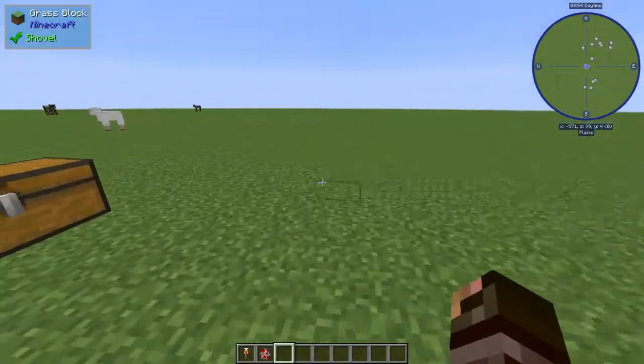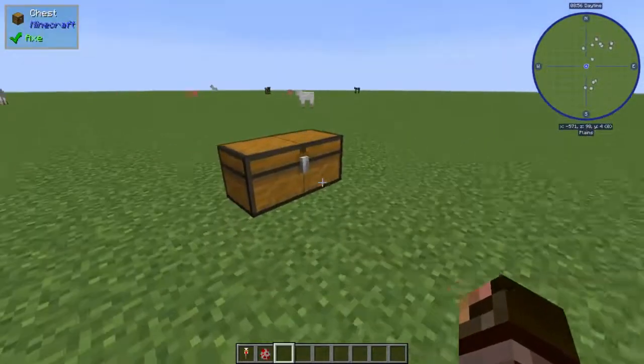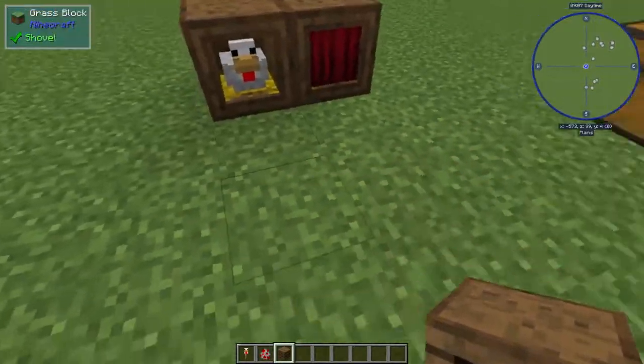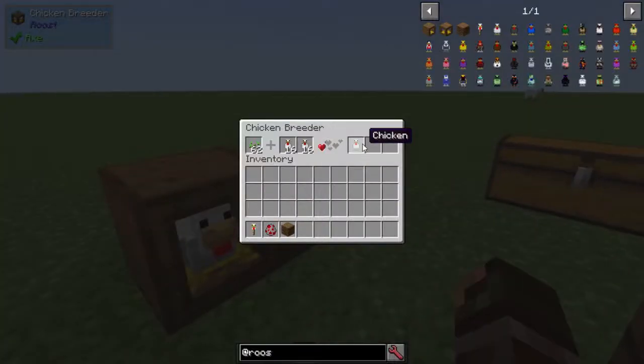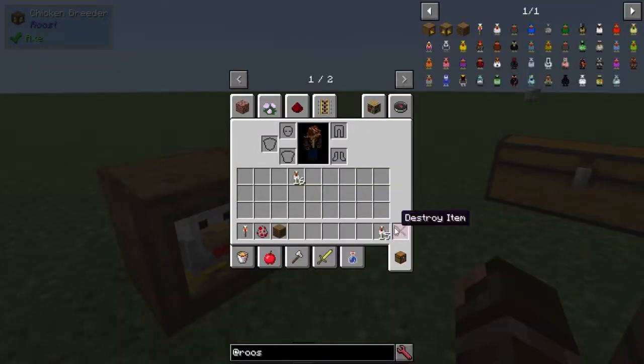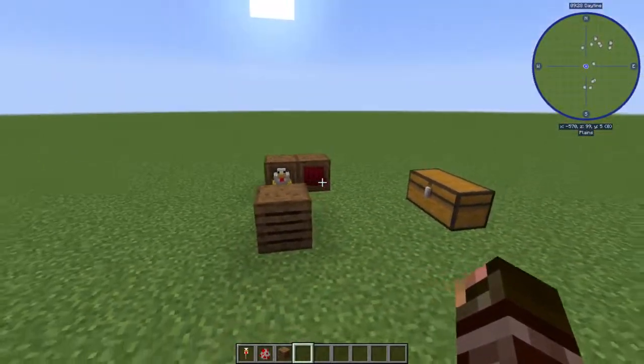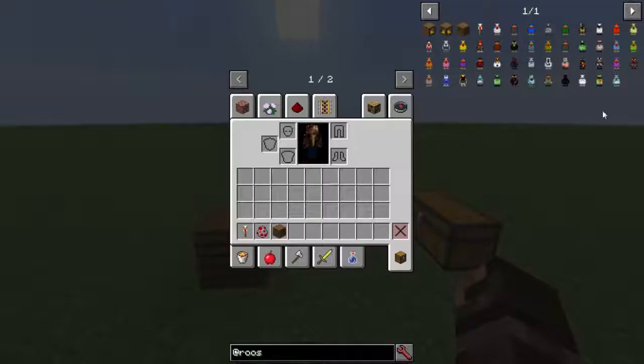If you want to automate the collection of items, you can make the Roost Collector, which is made with six oak planks, a chicken, a hopper, and a chest. This will collect from any Roost in a nine-by-nine area. As you can see, the chickens have bred up, though it seems you can't level these guys up in this version. That's basically how you do it in Stone Block — how you level your chickens up.